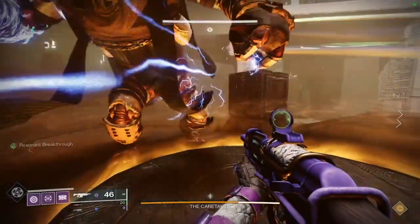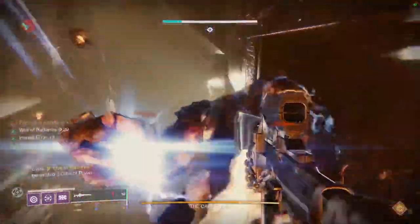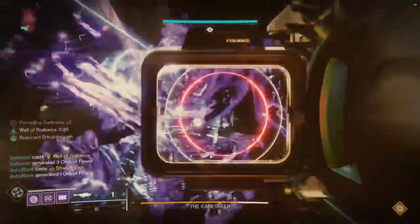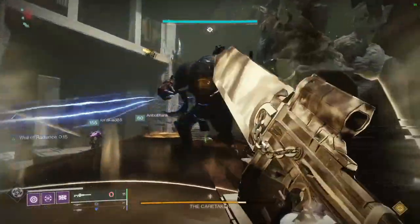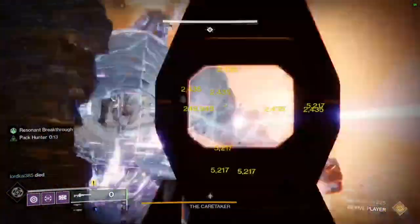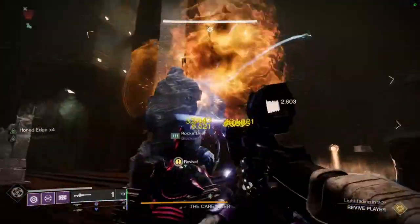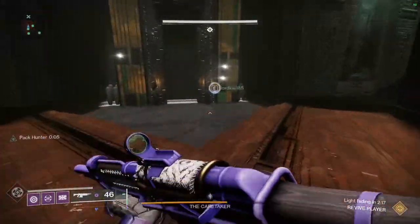Damage phase is very simple. After the nine glyphs are input, the plate on the side that the boss came up will begin to glow. Stand on the plate to do damage and don't get off until it runs out. When the plate fades, move to the middle plate and continue damaging, then the third plate. If you do enough damage fast enough, he may teleport before using all three plates. Once he does, collect ammo and run up the stairs that just appeared to rinse and repeat.